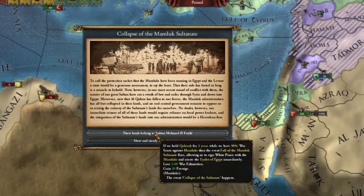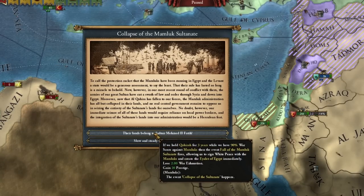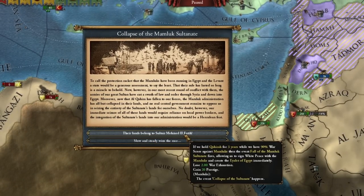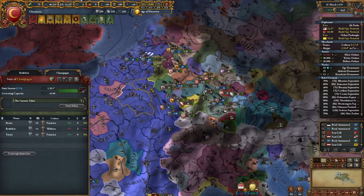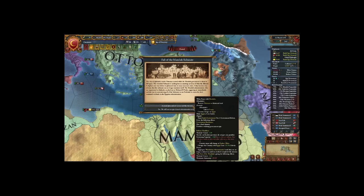We reverse the culture change — we got points and we're moving on. We can sign a white peace creating some eagle out of Egypt, or conquer more for myself. Let's join this land to us now. All we have to do is wait up to three years.